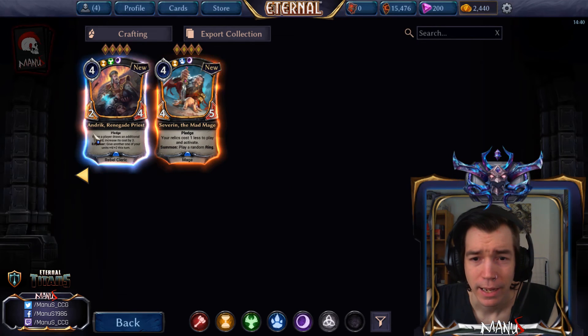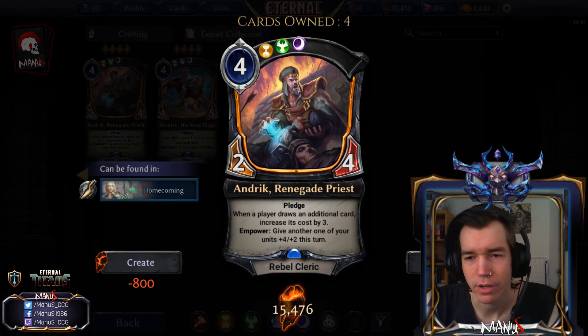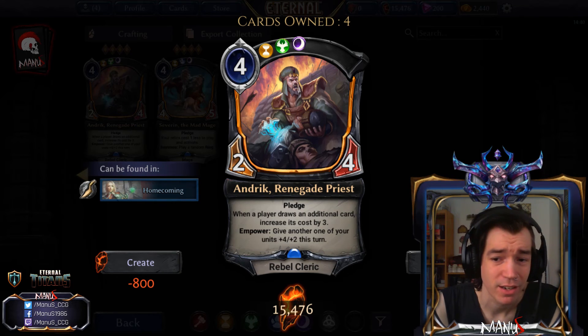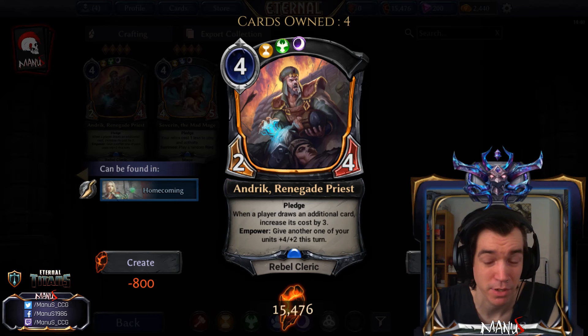Maybe it works in a Winchest Grenadin shell, but even there it seems situational and fragile. You can at least attack and then play her post-combat to immediately make her a five-five so she doesn't die to Torch. Regarding Rake Renegade Priest — another trifaction pledge card, a two-four that costs four requiring one influence of each faction. When a player draws an additional card, increase its cost by three — so with ramp on the play you can even affect the opposing merchant or smuggler, though it also affects you.